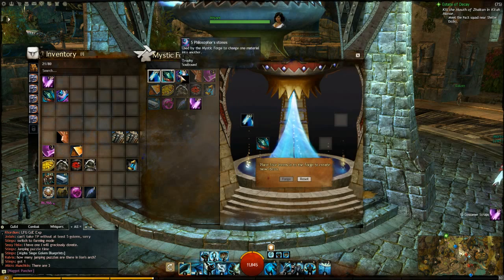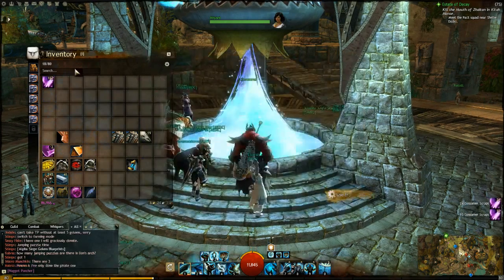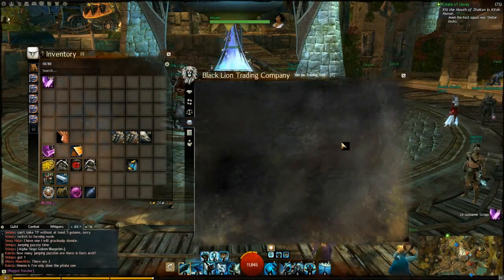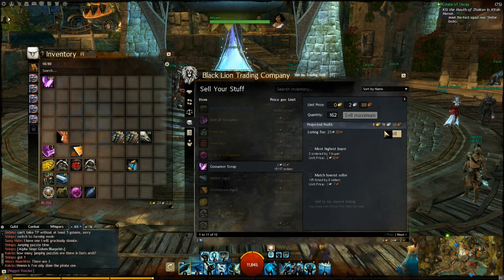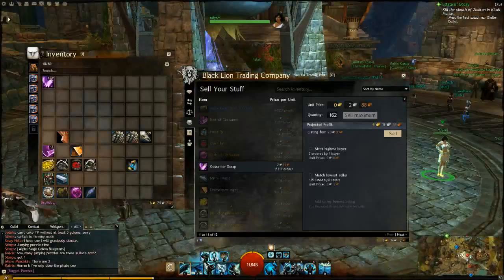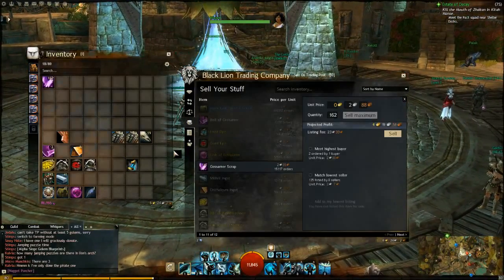Last one. I've got 162, or 161. I probably made about a gold off just buying the materials off the auction house and throwing them into the forge. So there you go — quick and easy way of making money. Thanks.